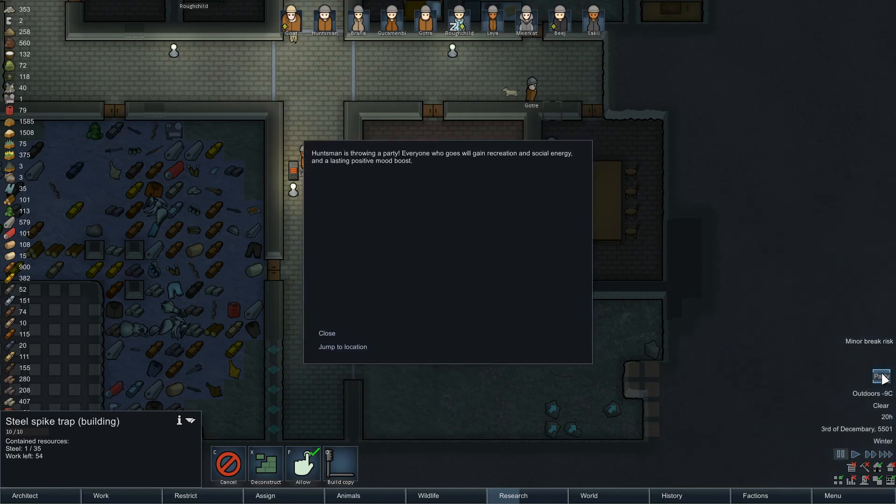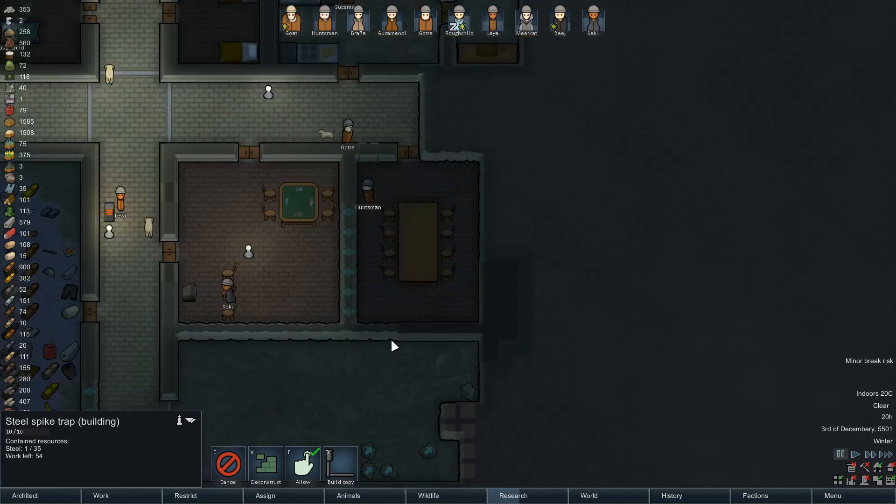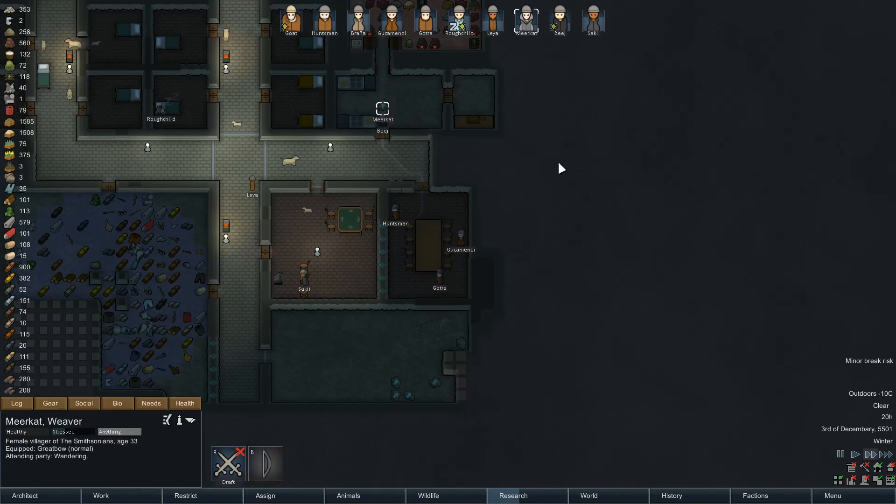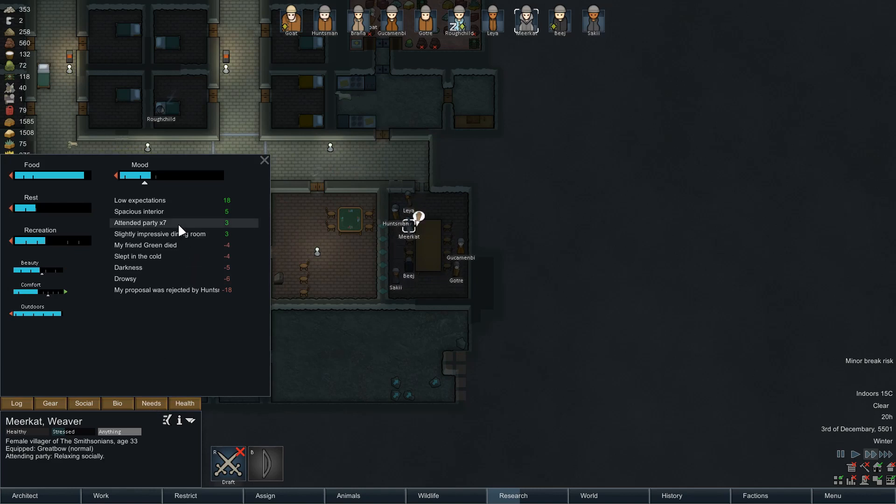Party! Huntsman is throwing a party. Everyone who goes will gain recreation and social energy, and a lasting positive mood boost. Meerkat, I think you need that. Attended party.